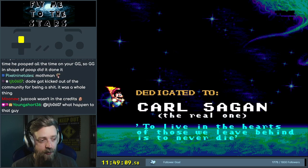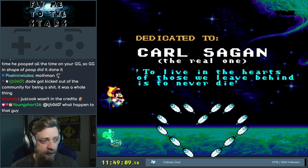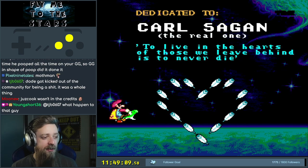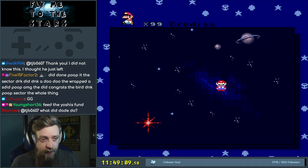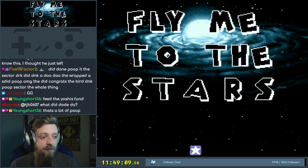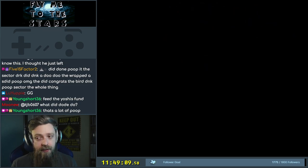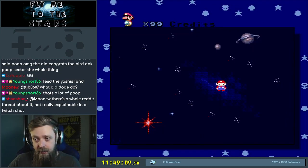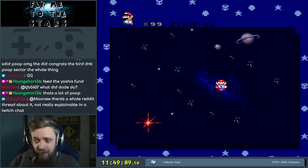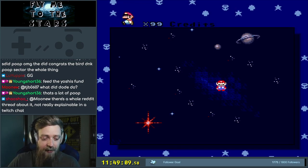Dedicated to Carl Sagan — the real one. To live in the hearts of those we leave behind is to never die. Yoshi has no tongue — only an open mouth. It's fine. So that's it. There should be six exits — we'll do a reset just to confirm. We flew to the stars. We got all the exits — that's a full six. I did it. I played a Kaizo expert cape hack.